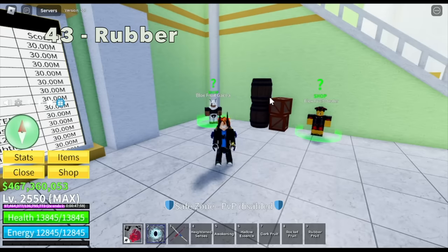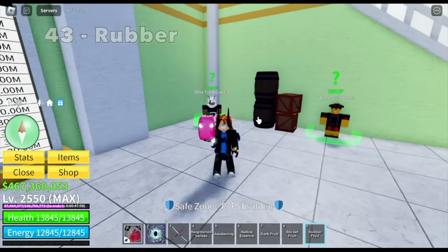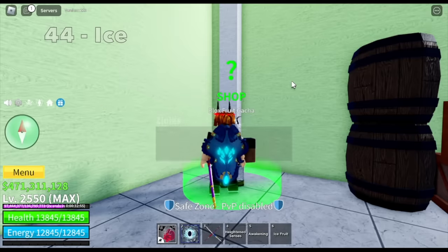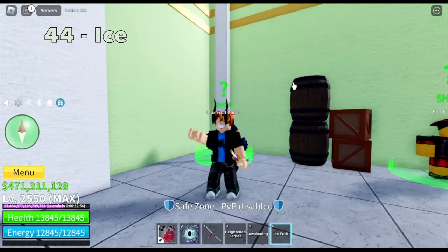Next up, 43rd fruit — we got the rubber fruit. Forty-fourth fruit: we got the ice fruit again. It's good to get another control fruit, actually. Moving on for our 45th fruit — spring fruit. New fruit! And for our 46th fruit, our favorite — the smoke fruit. Hopefully we don't get a flame fruit next. Forty-seventh fruit: we got the quake fruit again — now we have three quake fruits. We can use that for raids.